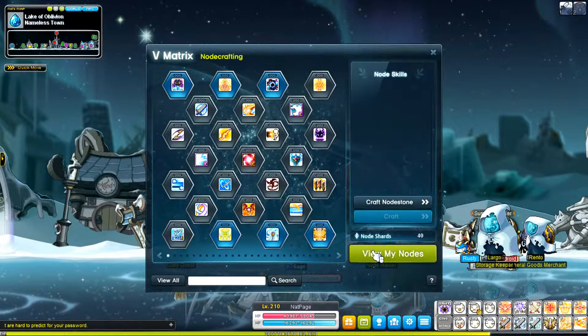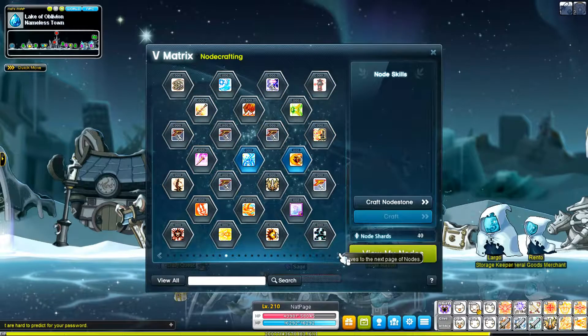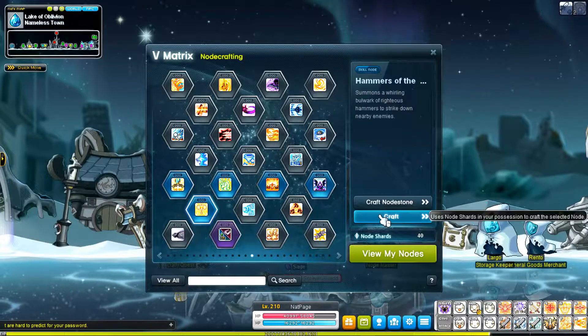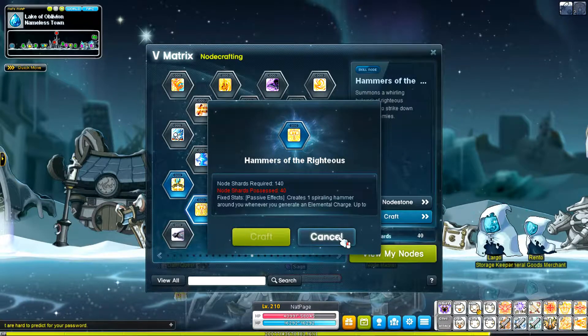Then you have to try to find your fifth drop skill somewhere in here. I found mine — it's right there. You hit craft, and you need 140 node shards to get it.